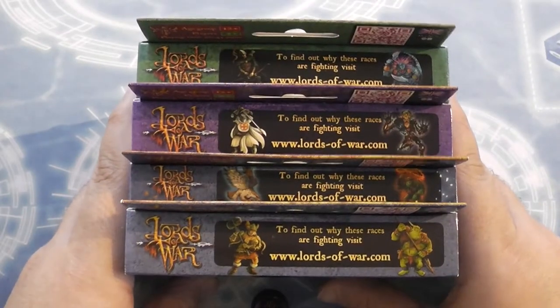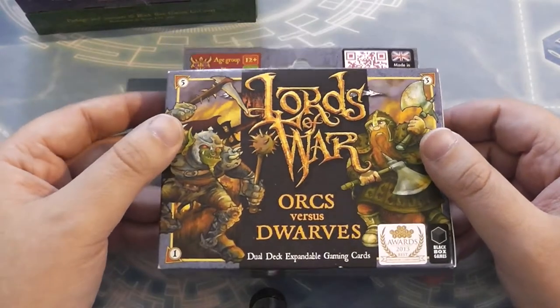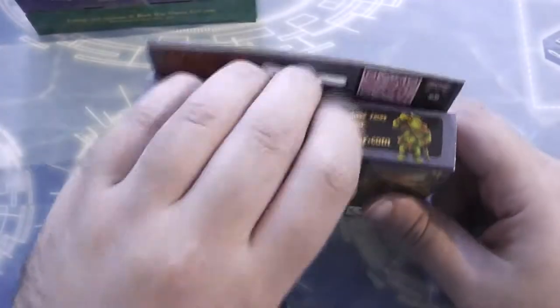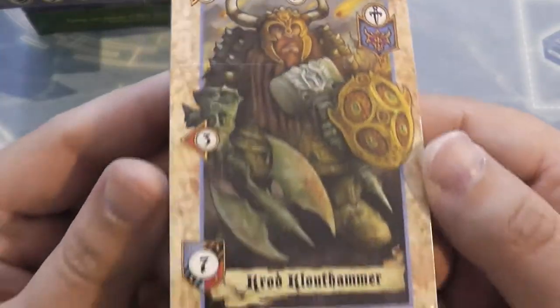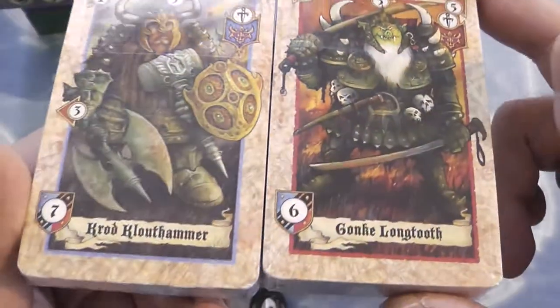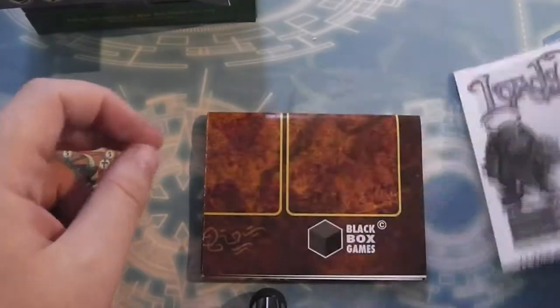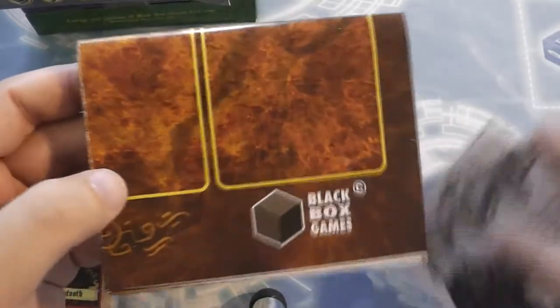So I'll show you guys what you get in the box. I'll start with this one - this is the Orcs versus Dwarfs, which I believe was the first one they made. So having a quick pop into here: you get the dwarf deck, the Orc deck, a little rules sheet, and a paper playmat. So it looks like you get everything you need inside the box to play the game.